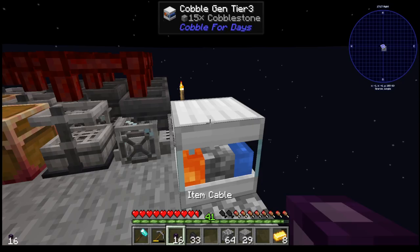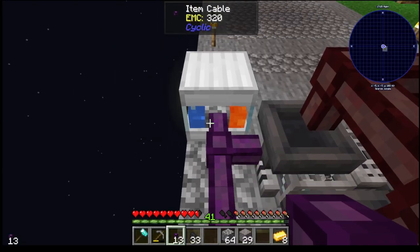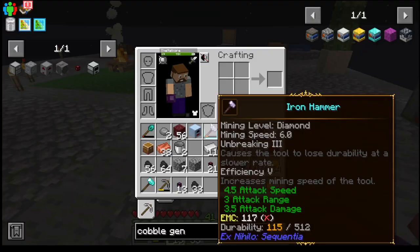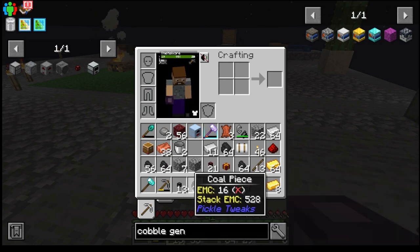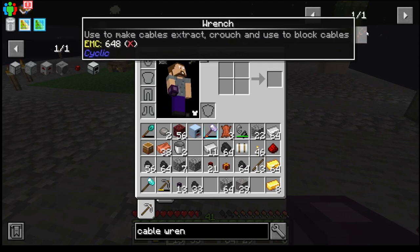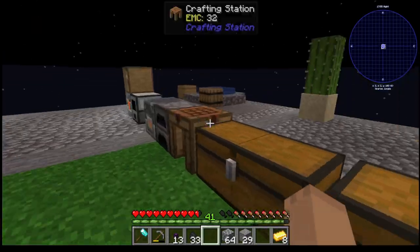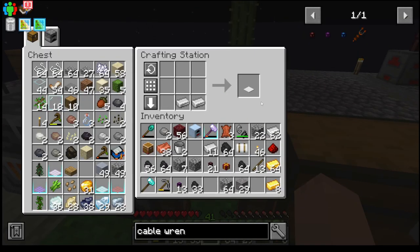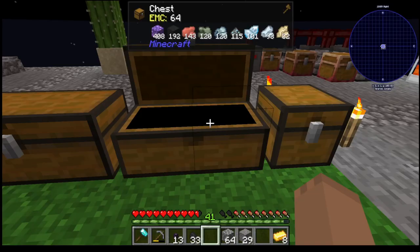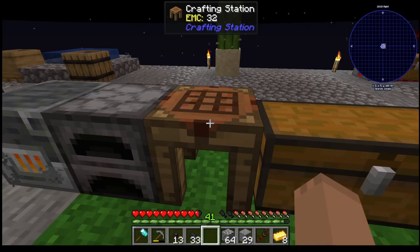Now we're going to take the item cables along the back here. I can't remember — do we need a set wrench or something for this? Use cable wrench to customize. Okay, so we need a weighted pressure plate, and we should have everything we need. Weighted pressure plate, redstone. There's that. Okay, we've got the wrench from Cyclic.